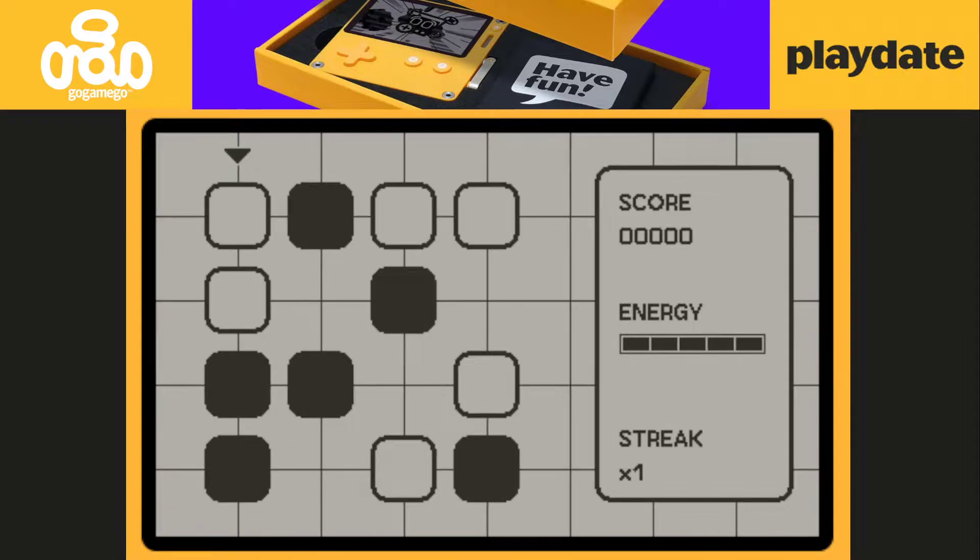Let's start a new game. So how do you play? You need to match four of the same color columns or rows, and you do that by pushing and pulling these tiles with the A and B buttons.